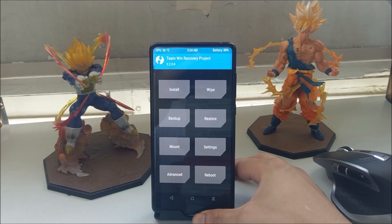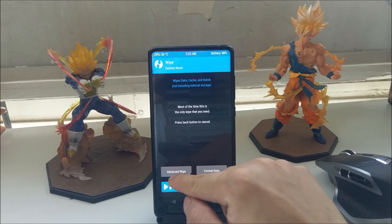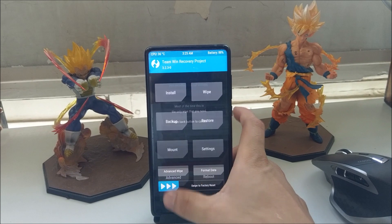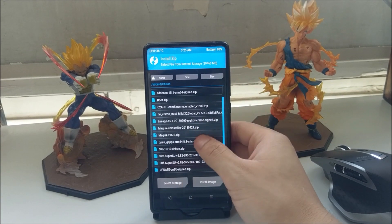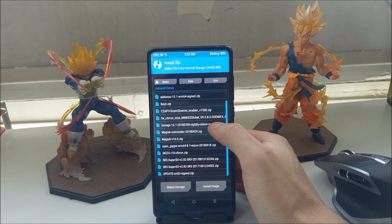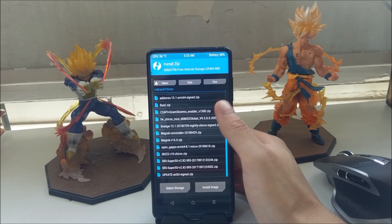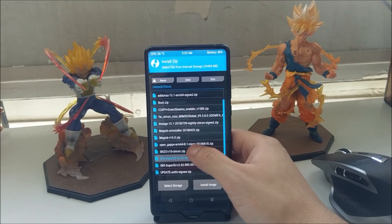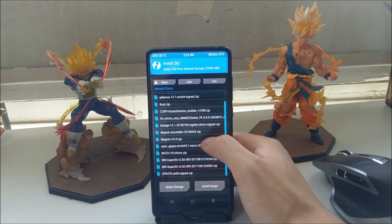Once you've successfully booted into your custom recovery, first go to Wipe and just swipe that bar across — you don't need advanced wipe, just the main wipe option. Then go to Install. I'll link all the important files in the description. The first file to install is LineageOS 15.1 — I'll link the latest version for this phone in the description.